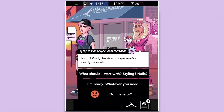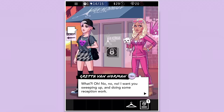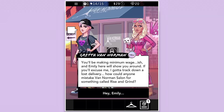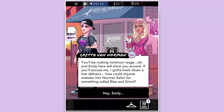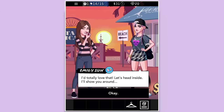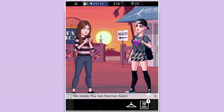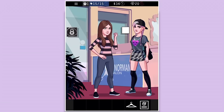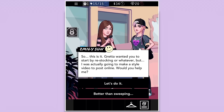'Well Jessica, I hope you're ready to work. What should I start with — styling, nails?' 'Oh no, I want you sweeping up and doing reception work. You'll be making minimum wage-ish, and Emily here will show you around.' 'Hey Emily!' Emily Sun — friends forever. 'Don't mind Greta, she's well... old. Anyway the job isn't great but it's pretty chill. When it's slow I make style and makeup videos. Let's head inside and I'll show you around.'